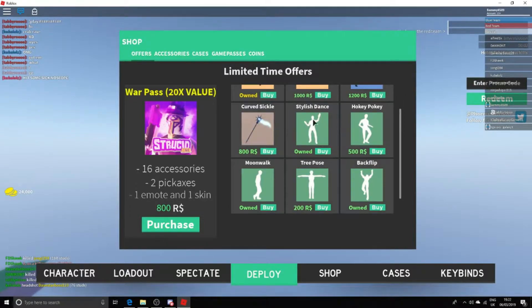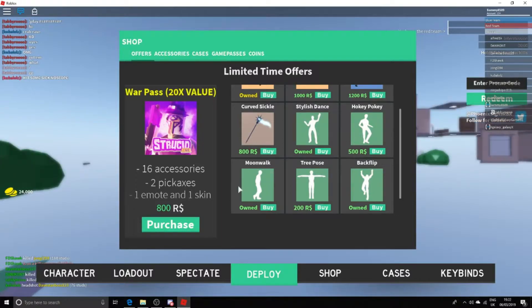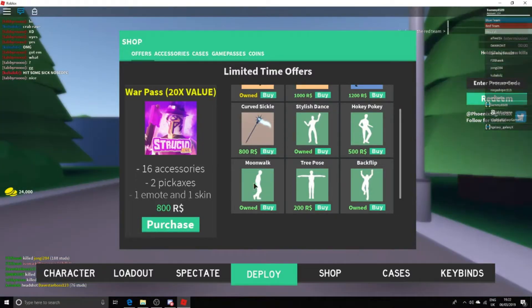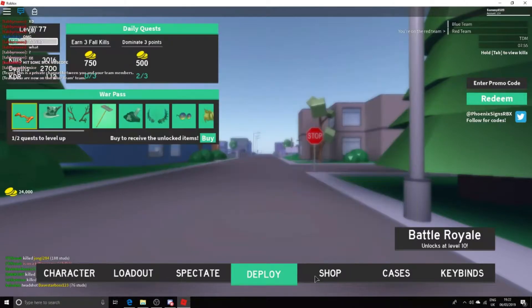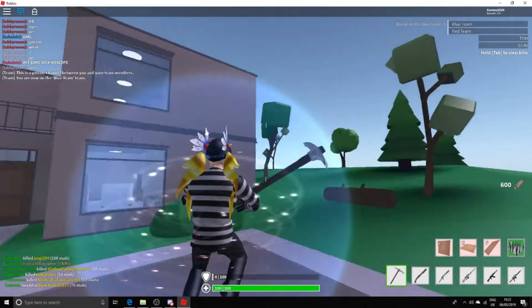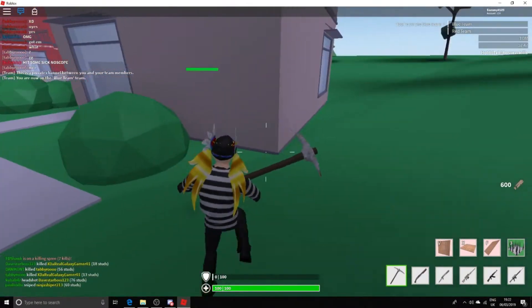There's a new stylish dance, a new hokey pokey dance, and the moonwalk — also a new dance. The moonwalk is really really bad, don't get it. There's also tree pose and backflip. Pretty sure I'm higher than tier one on the battle pass now, so I want to show off the new dances.